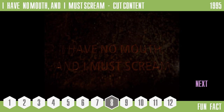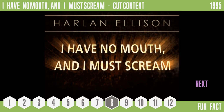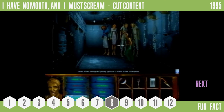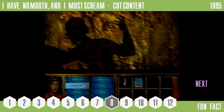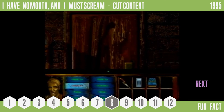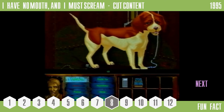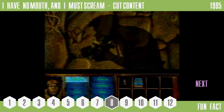Number 8: I Have No Mouth and I Must Scream — Cut Content. Harlan Ellison's 1995 game I Have No Mouth and I Must Scream, based on Ellison's 1967 short story of the same name, is a point-and-click horror adventure considered today a cult classic. One ongoing point of interest for fans has been a short demo clip seen in a 1995 episode of British TV show Games Master, in which several differences from the final game can be seen — most notably, and perhaps most controversially, a scene in which Benny is shown eating a live baby, albeit silhouetted. I'm pretty sure I know why that one was cut.